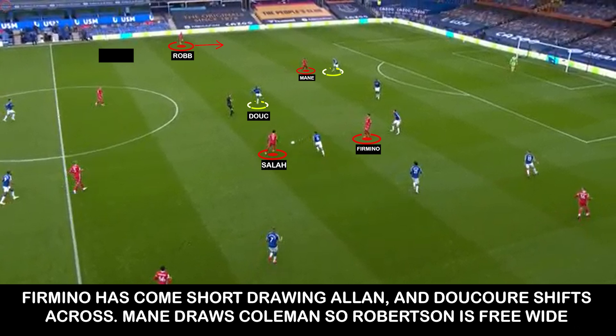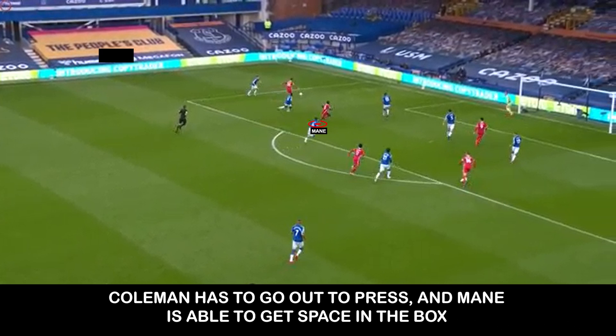We see this in the first goal. Henderson, as the extra man, has dragged Gomez out of position, so Ducure and Allen have to shift across to cover. Hummers is high upfield and Mane drags Coleman central. Salah switches it to Robertson, and when Dinier moves out to confront him, Mane is now free to make the run into the box and he applies the finish.